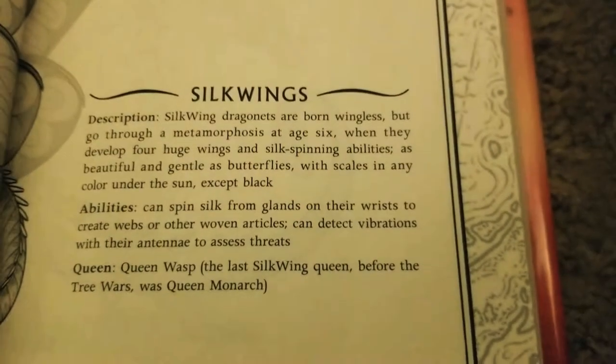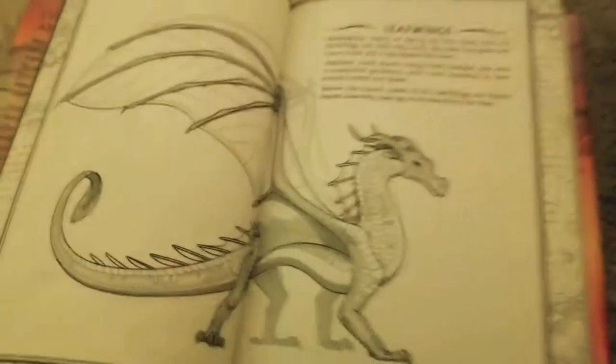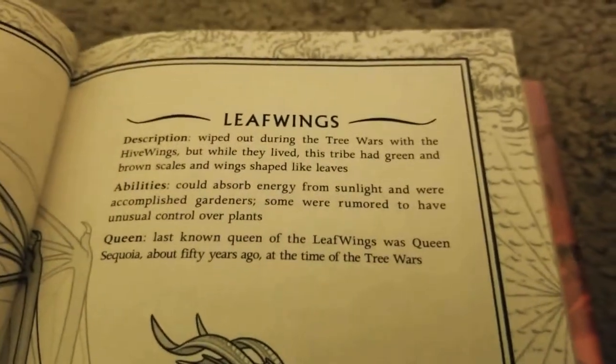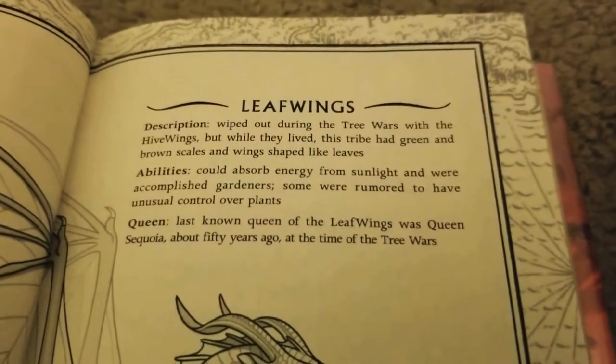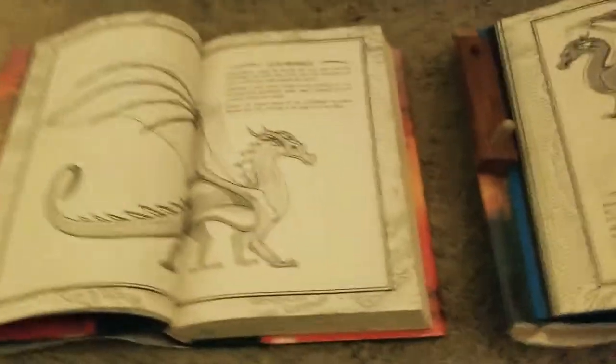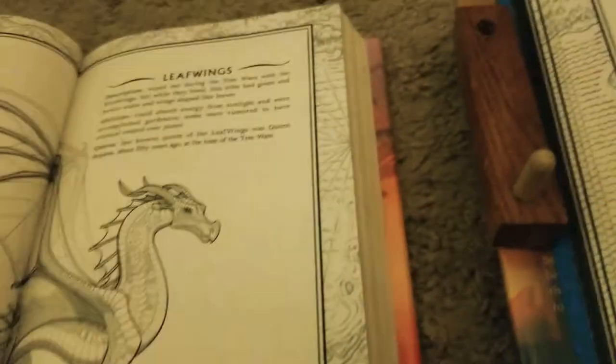LeafWing — looks pretty cool. I don't know why they'd put the LeafWings here if they say they're extinct, but I think they are alive since they put it in here for a reason. You can pause the video to read it. If they did have plant control powers, this one's like Spider-Man — shooting from their wrists. But pretty much anyone who can breathe fire will probably beat the SilkWing, because fire beats silk. Frost breath — that one's harder. Anyone who can breathe fire can beat the LeafWing too, even if you have control over plants.